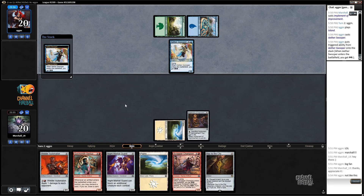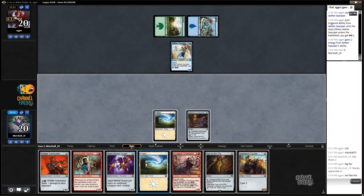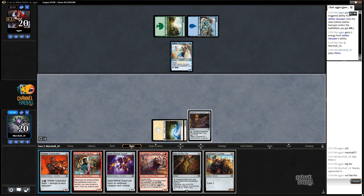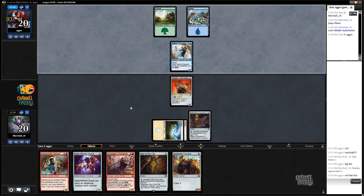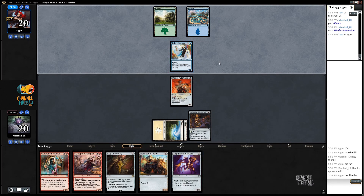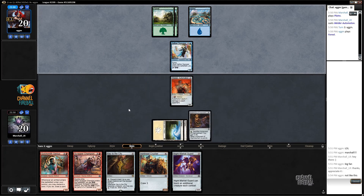Not the Cub again! An Ether Swooper - that's pretty annoying too. Yeah, this is a good start for our opponent and a pretty bad one for us. Ether Swooper spraying around all these 1/1s is pretty good against us - we've got a lot of one-toughness stuff.